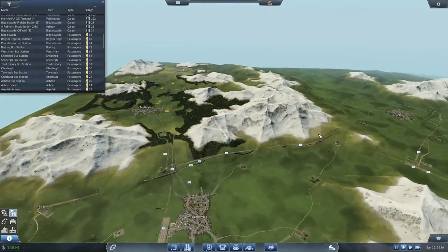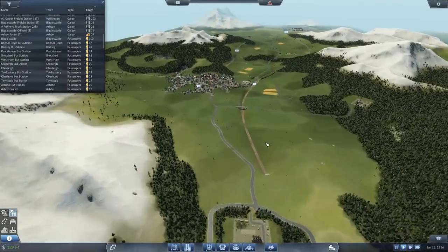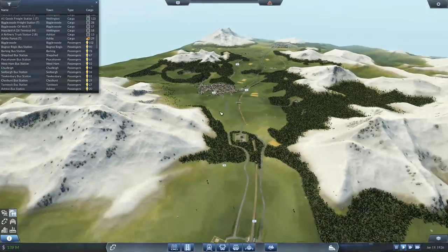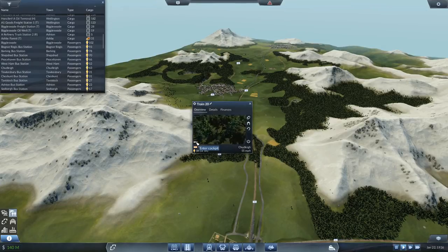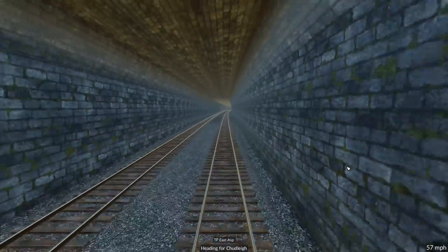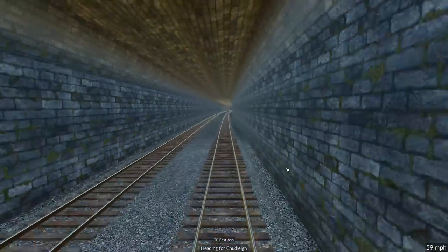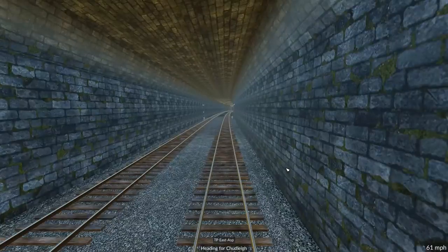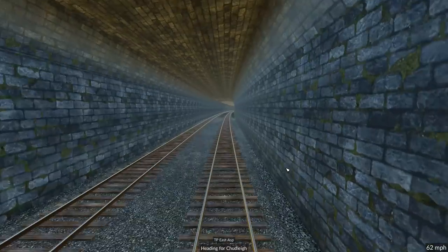We're gonna ride both ways because you see different stuff. Coming out of the station, we want the next train going in - here we go. Let's jump on board. This will be an old A3-5 at the moment until it gets to the station. This is a long old tunnel going up to Chudley.